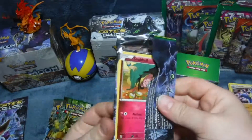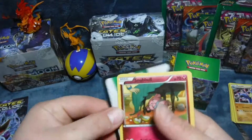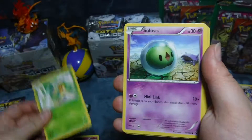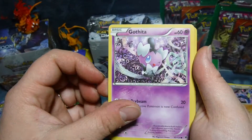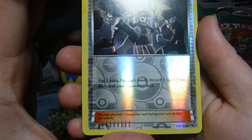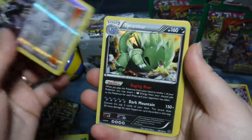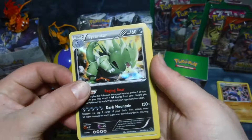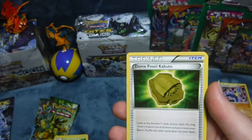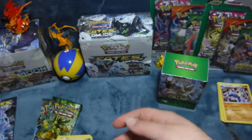Number two. Looks like we're starting with a Snubble, Team Rocket's Handiwork — flip two coins, for each head discard two cards from the top of your opponent's deck. Nice and shiny. I am a sucker for Tyranitar and I just got a holo — that's exciting to me. Perfect fit that one. Dome Fossil Kabuto, another Altaria Spirit Link, and Pokémon Fan Club.